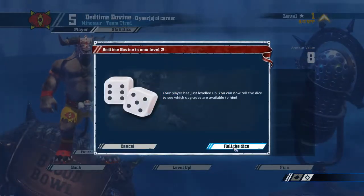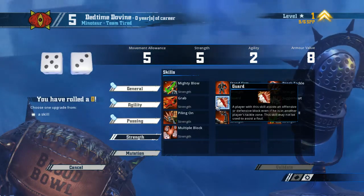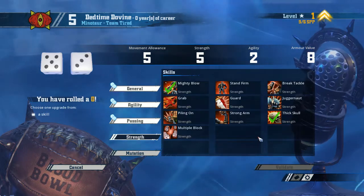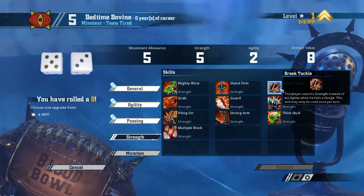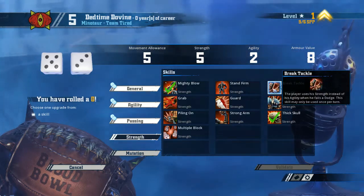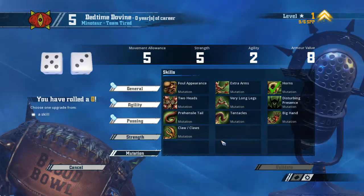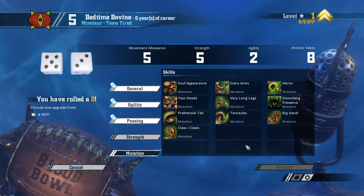No double on the roll. That means we can either get Guard — we don't need to worry about Mighty Blow, we already have that. Piling On is something we could look at later maybe. Break Tackle is really good — that will make him more mobile. But if we're next to someone, we might as well hit them for now. And Claw might be nice — that's something we want to pick up as well.